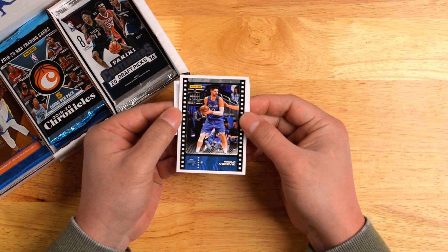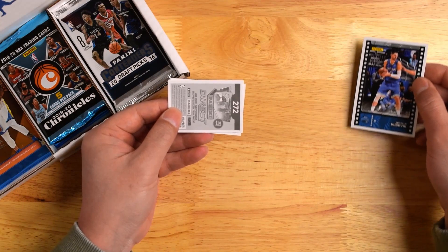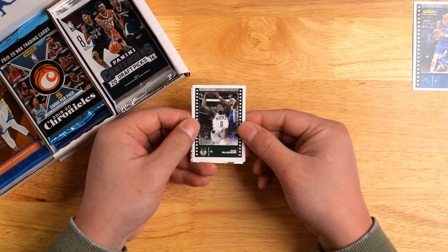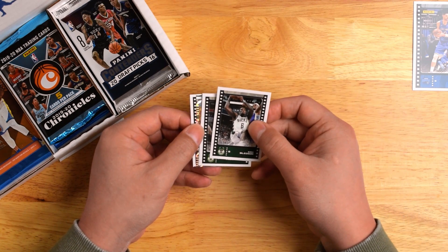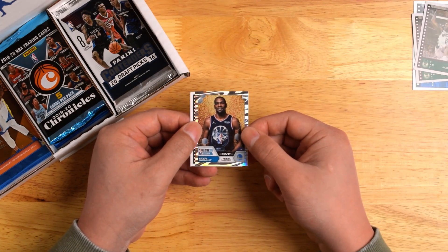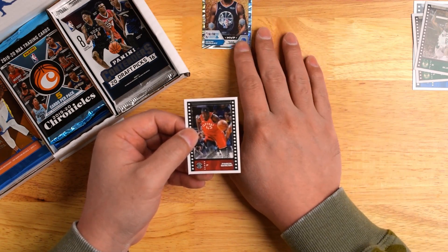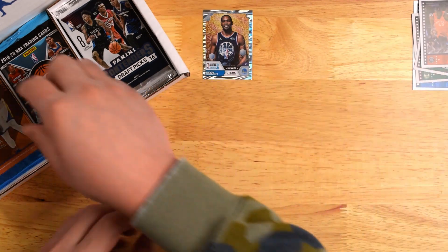Up first, we got a Nikola Vucevic. And next, we got Eric Bledsoe, Chris Middleton, and a Kevin Durant. Kinda looks like a Swirl-O-Rama. Pretty cool. Not bad. And the last card, we got Pascal Siakam — Spicy Pete.